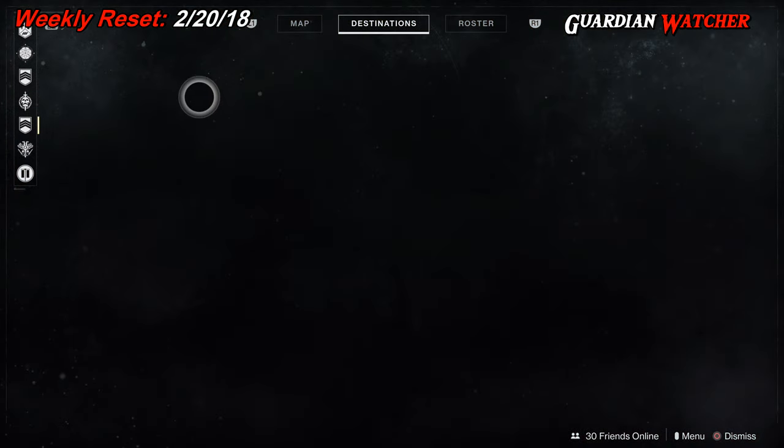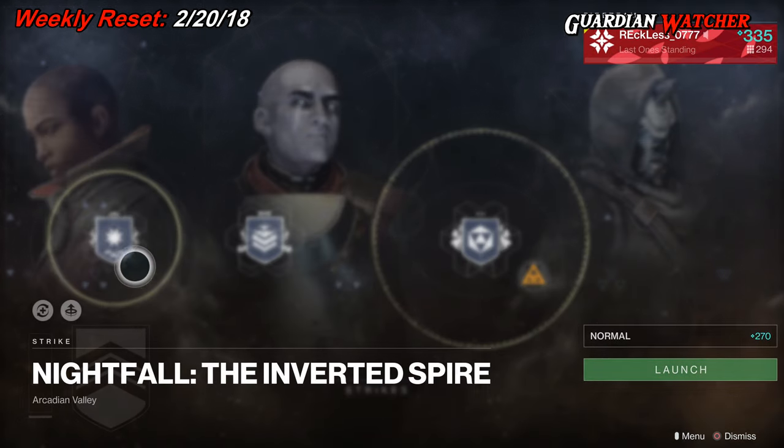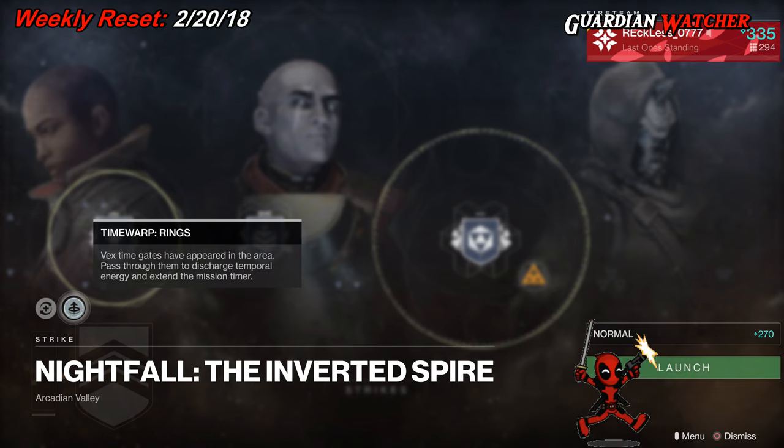Then we have the Nightfall, and this week's Nightfall is on the Inverted Spire. Modifiers on this are Momentum, which means Health and Shield Regeneration stop when you're not moving — sprint to speed up regeneration. And then we have Time Warp Rings, where Vex Time Gates have appeared in the area. Pass through them to discharge Temporal Energy and extend the mission timer.